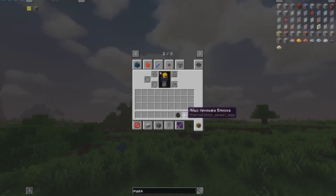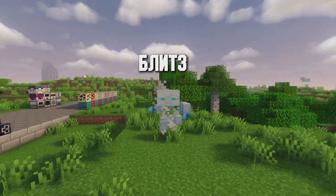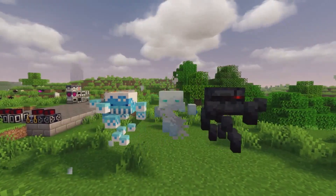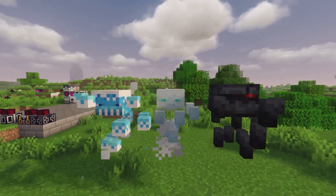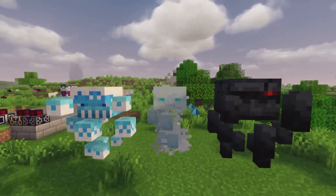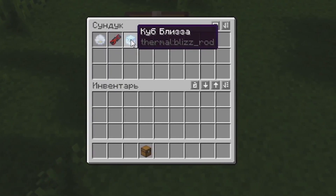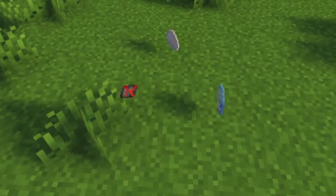This mod also adds three new mobs — Blitz, Blitz, and Basalt — which you can encounter in various biomes. From them you can knock out the following items: a speck of Blitz, a fragment of Basalt, and a cube of Blitz, which are used in further crafting.